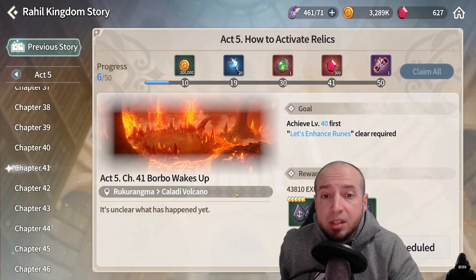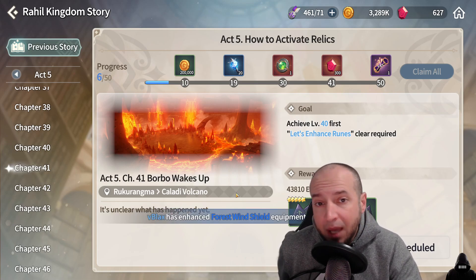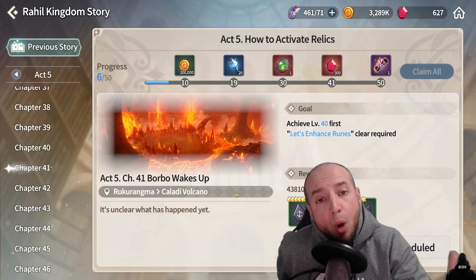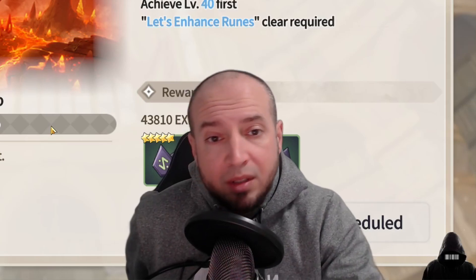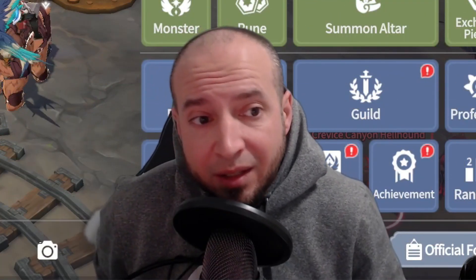The other hard stuck area is Act 5 Chapter 41, Borbo. Same deal — team composition and mechanics. He takes about 1% damage from skills, so it's all about basic attacks. Poke the boss, make sure you have some kind of buff on your monsters, attack the boss, run out of red stuff, rinse and repeat. Don't have a penalty — the penalty is what kills people the most.